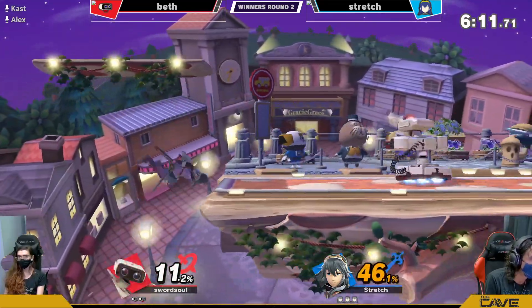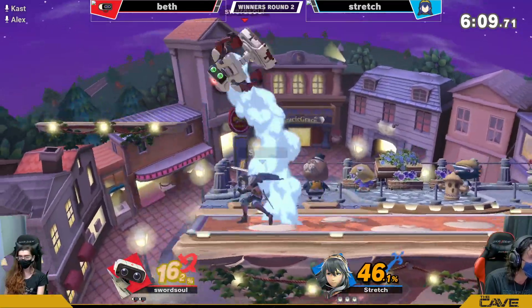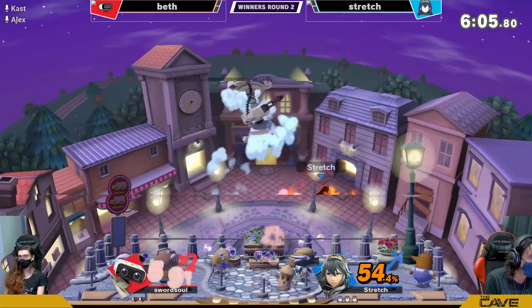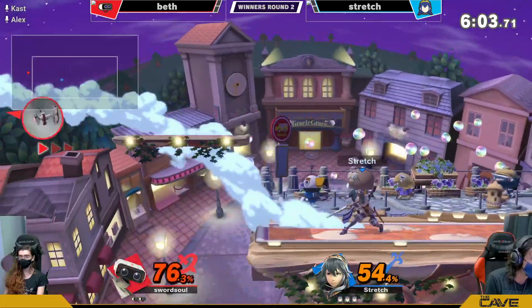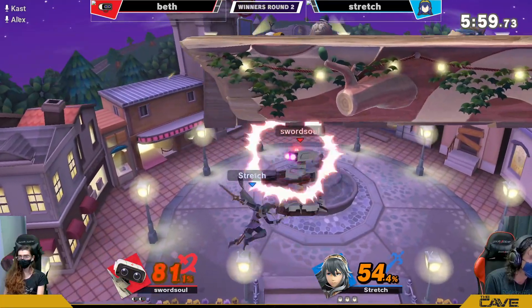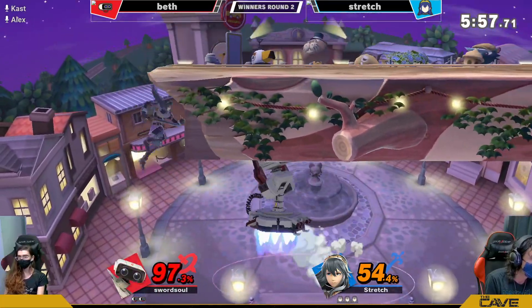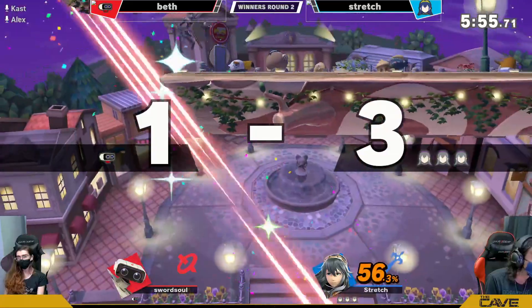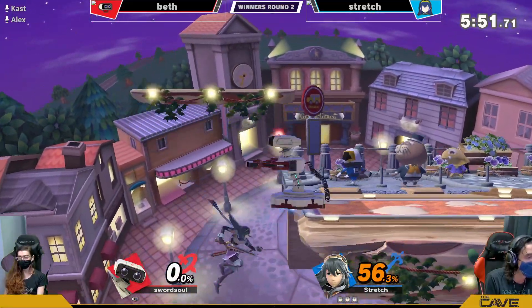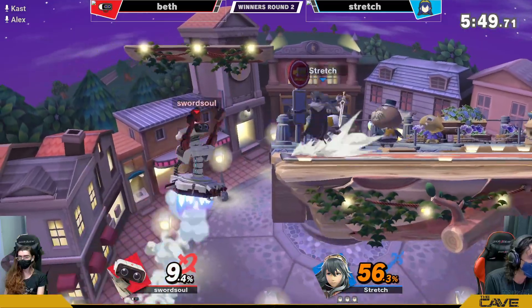Like I said, it can be brutal for ROB in disadvantage in this matchup — just getting juggled nonstop with the platform arrangement. Stretch is pretty comfortable in this matchup. ROB is common, and this edgeguarding sequence is crazy. Stretch did some crazy stuff offstage. Those side-Bs were so smart to keep ROB stationary in the air.